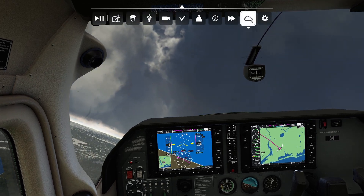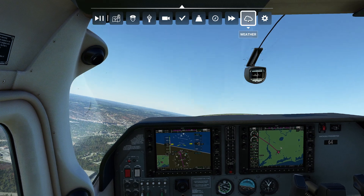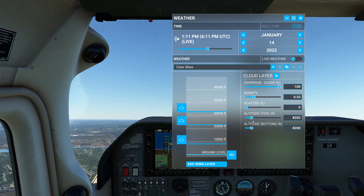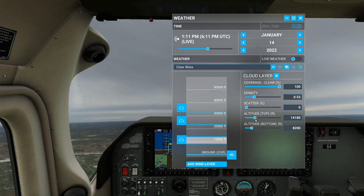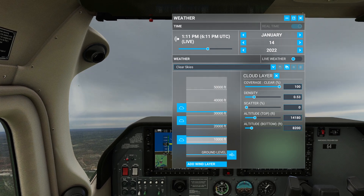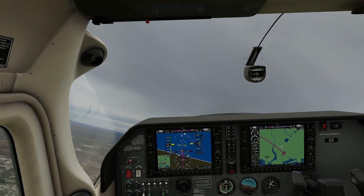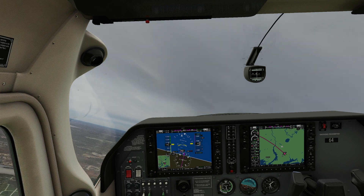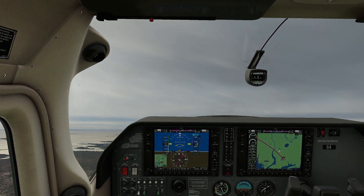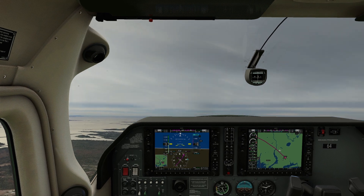Let me go ahead and check my weather settings. It says live weather but I'll go ahead and tweak it so the weather is actually what I see. Let's crank up the coverage, increase the density, and increase the altitude. According to the METAR the minimum cloud base should be 10,000 feet, so I'll put 8,000 feet in here and that should look more like the real world. This aircraft cruise-climbs at 25 inches. We don't need full power for this climb — we'll be up to our altitude of 2,500 feet very quickly.